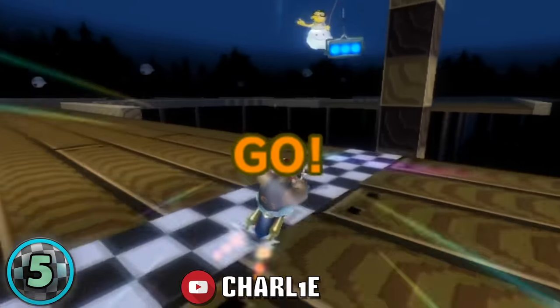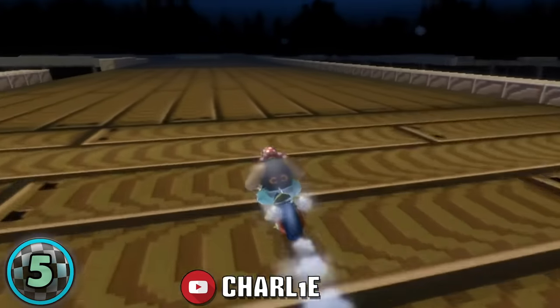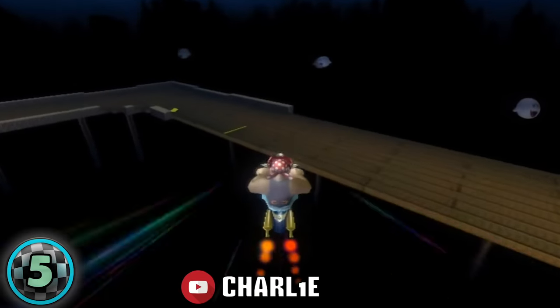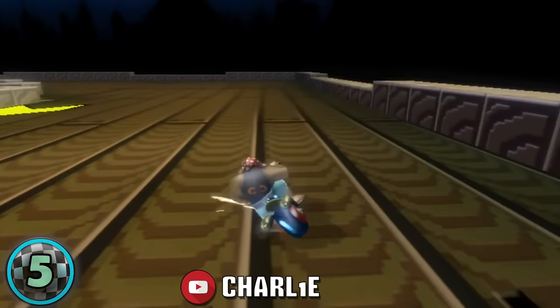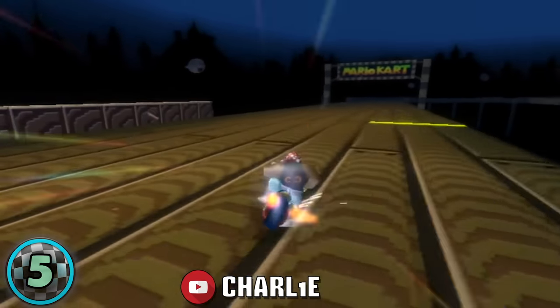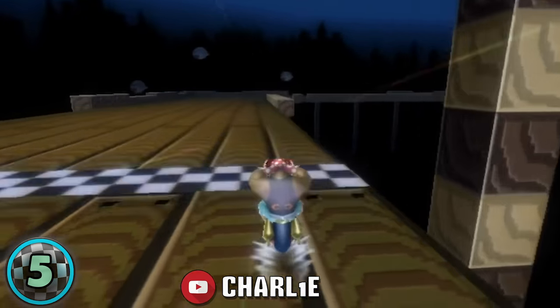Number 5, Ghost Valley 2 Double Clip Ultra Shortcut, discovered by Charlie in 2018. By crossing back to the beginning of the track with a second pull clip, you can drive to where the last key checkpoint is and finish a lap. This was later perfected in a 2019 TAS by Akari, Snoop, RS, Jellopuff,